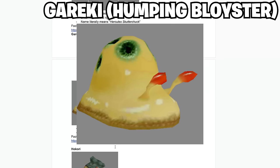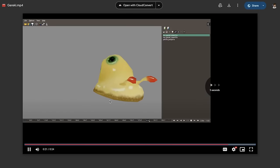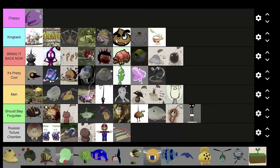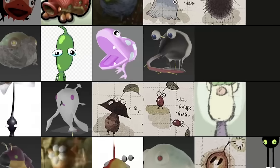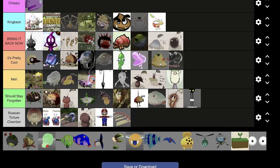Next up, the Garakie — some people call it the Humped Bloister, and I'm writing that down. Have you heard the joke about the Immortal Snail that's constantly going towards you? That's what this reminds me of, because all it has is one animation of going forward — it's literally just the Immortal Snail as a Pikmin enemy. It's very goofy-looking. I'll put him in the pretty cool tier.